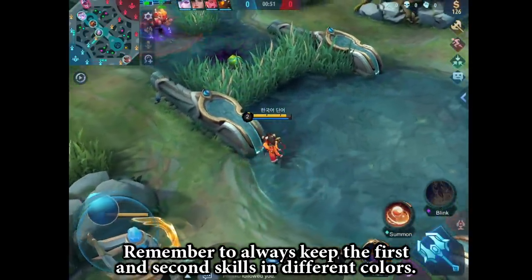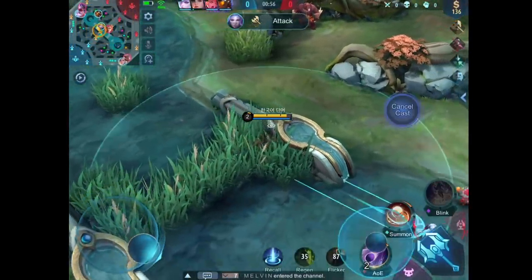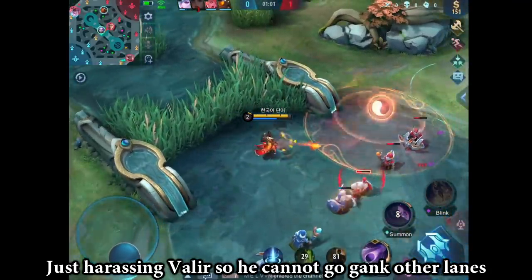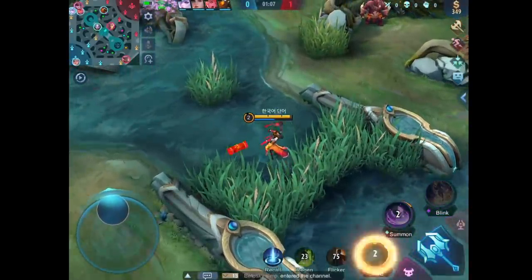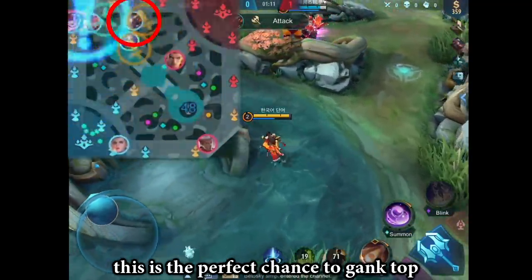Remember to always keep the first and second skill in different colors. I'm just harassing Valir so he cannot gank the other lanes — that would give a lot of space for the side laners. Since Jawhead is also in the top lane, this is the perfect chance to gank top.